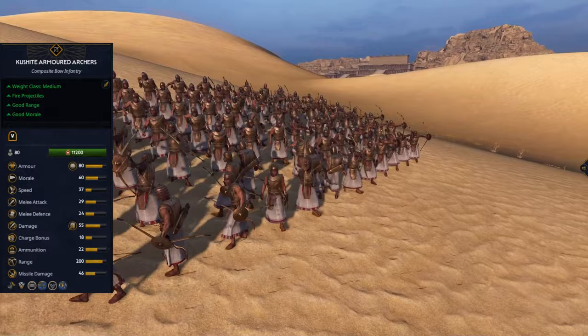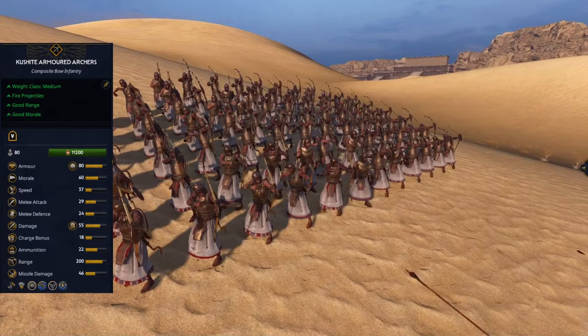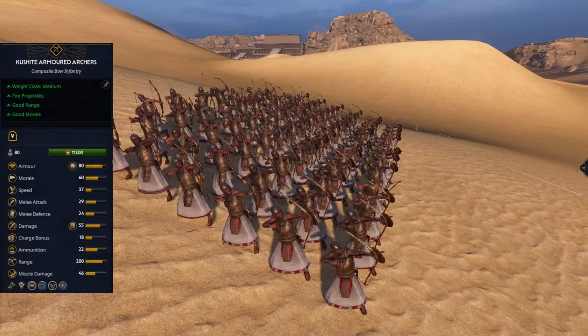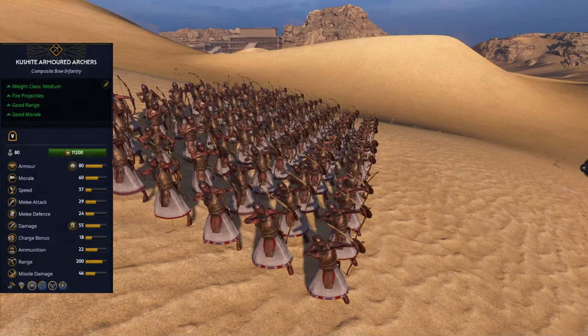Nubian Mercenary Bowmen are quite squishy, so you need to protect them with other units. Kushite Armor Archers are expensive but powerful damage dealers — be sure to avoid shields and protect them as best as you can. They have small shields which makes them very good at skirmishing, but they are not cost-efficient enough to do so. If cost is not a problem, go ahead and use them aggressively to win battles.